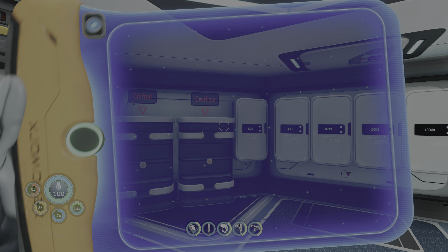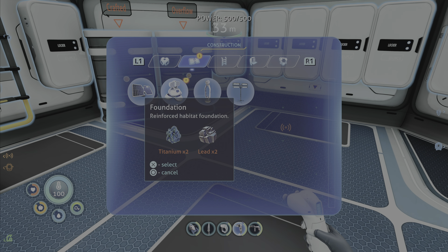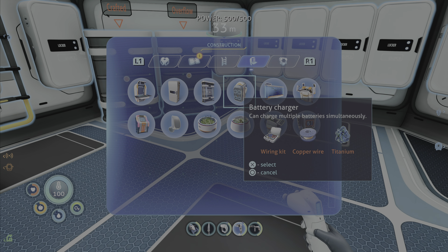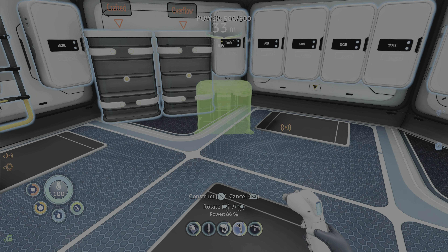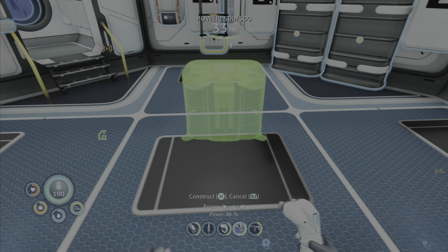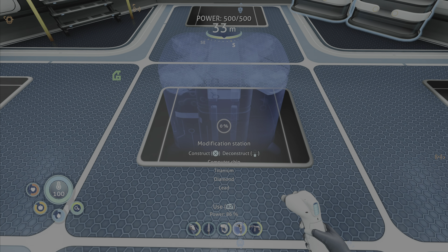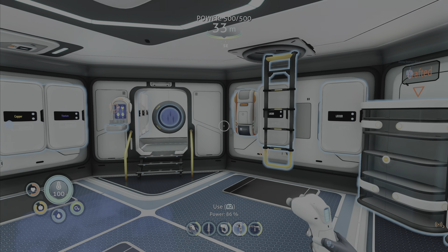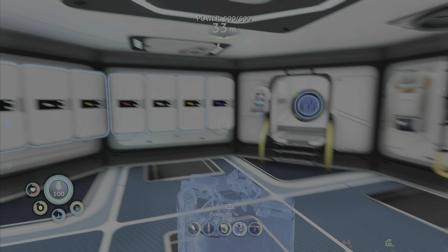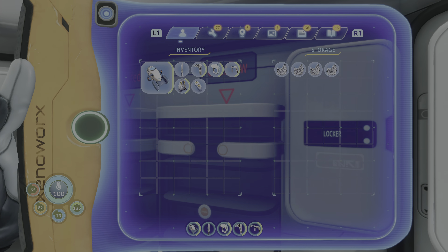Now that we have the repair tool, I can repair my little dude. We need the laser cutter — you guys are going to get spammed again, I'm sorry. We also need the depth upgrade. What do I need for enameled glass? A diamond. See, that right there is why I couldn't make it before. That's right.